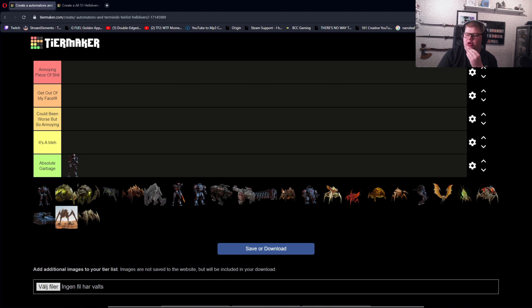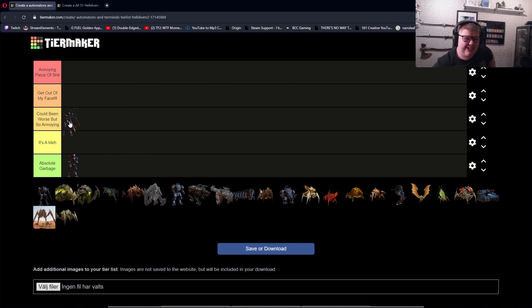Next up we have the Commissar — I think that's how you pronounce it, probably not. This is the one that keeps shooting up flares to call down the drop fuse. They keep calling up flares, and they have their blade thing to get you close and just shing, shing, shing. I'm probably gonna say it's a meh. It could be worse but so annoying to deal with, but I'd say it's a meh — in between those two tiers.